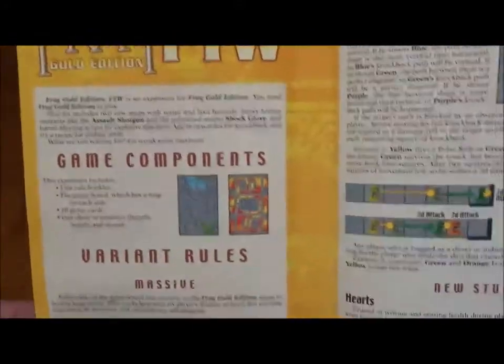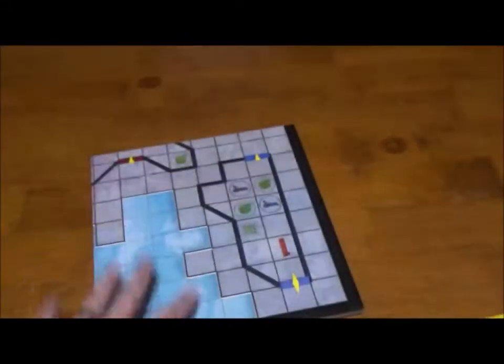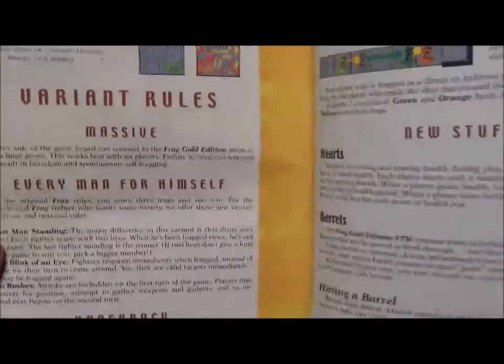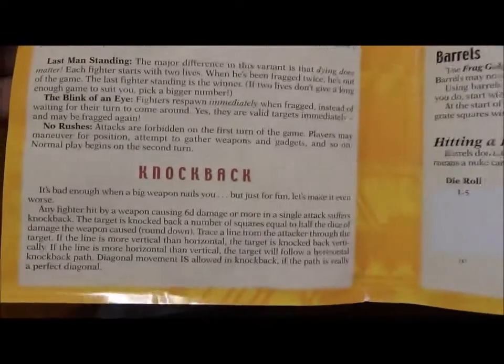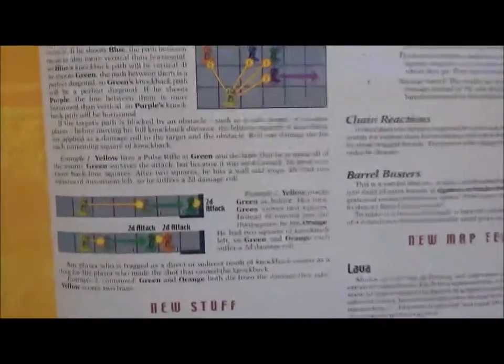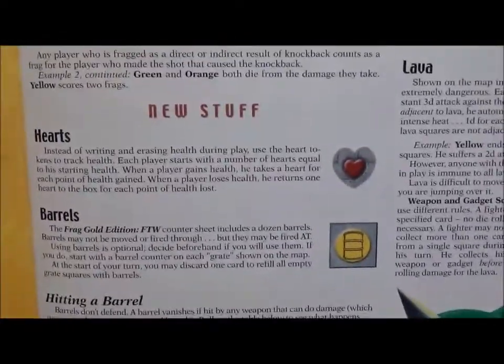On the back here they explain the new game components. There's a massive variant where you can connect the two boards together with the original game board to make gigantic boards. They have a couple different game types on here. There's the knockback rules, which go with some of the new weapons. They can also apply to some of the old weapons if they do enough damage, and there are explanations on how knockback works.